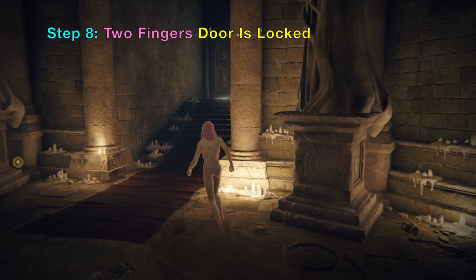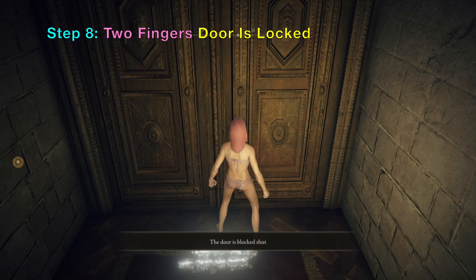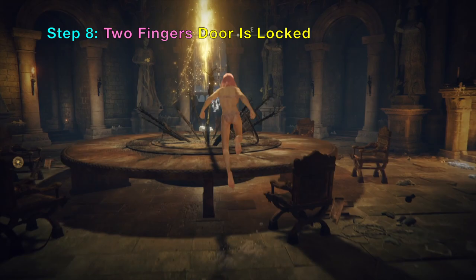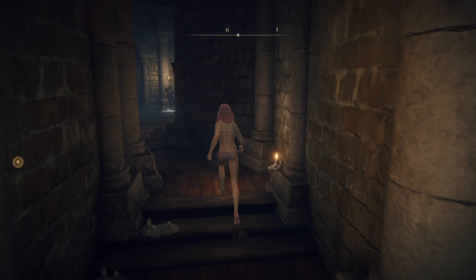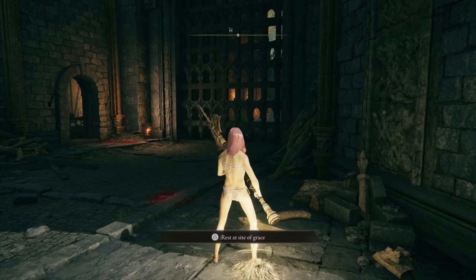Later, as you progress in the story, you can unlock the Two Fingers, who is a very powerful figure. But our goal is to go to that door — that entrance right there in that corner. We will not go there now, but we will go to Stormveil main gate.